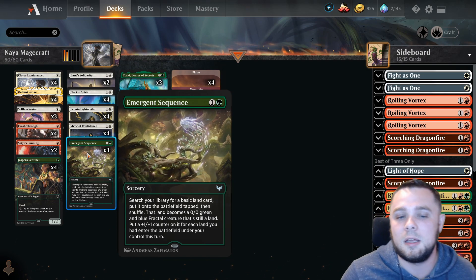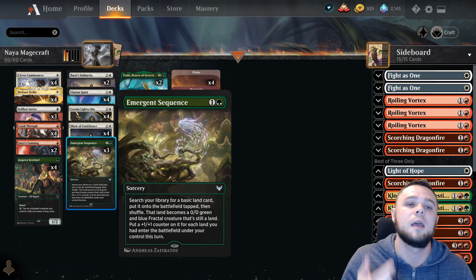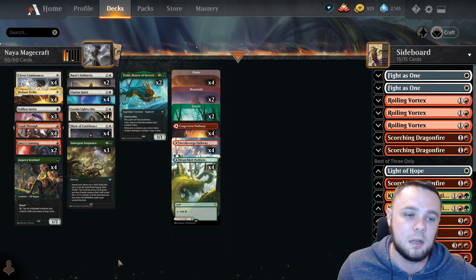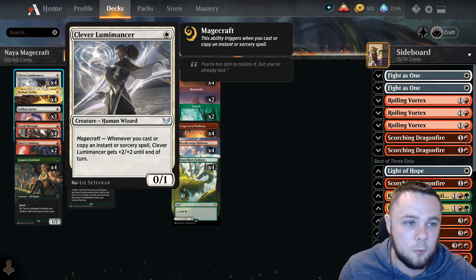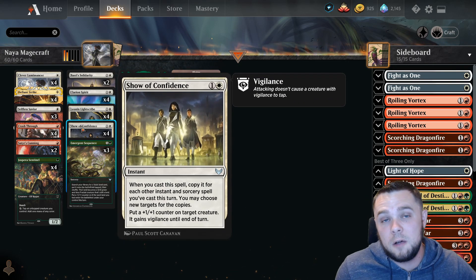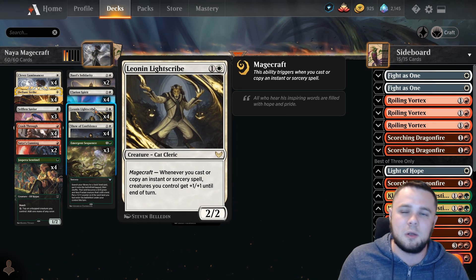There's a special card I'm still not sure about, but early on it's been surprisingly nice: Emergent Sequence. It gets a land out of your deck to help you ramp a little bit, thins your deck out, it's ramp, it's another creature, and it's a way to get closer to the cards you want. Otherwise it's what you'd expect from the Boros Magecraft deck — four Luminance, four Lightscribe. Big spells like Show of Confidence especially if you've cast two or three spells already, and then Lightscribe goes crazy.